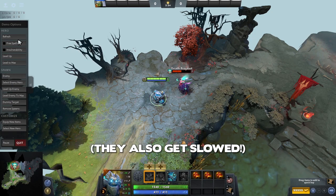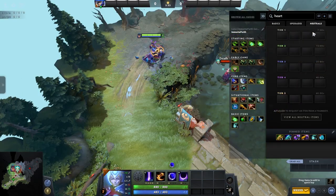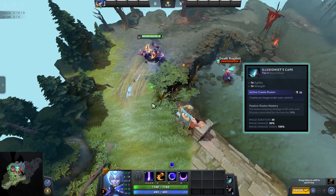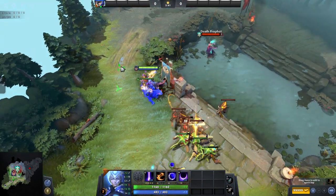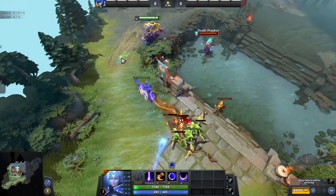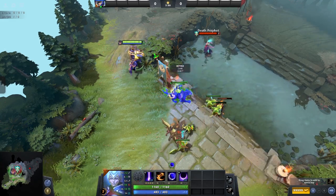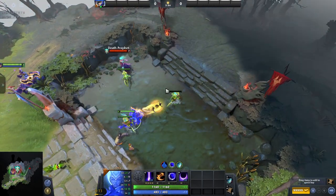The Havoc Hammer also boosts your damage and your strength attribute, which is nice for the extra health. Another one of my favourites especially on carry type heroes is the Illusionist's Cape. This thing is basically a baby Manta as it gives you some strength, some agility, but most importantly allows you to create an illusion once every 30 seconds. It's really nice to help you push out waves and farm safely, but it also boosts your other illusions' damage, so if you are an illusion type hero or have a Manta Style it can be really useful.